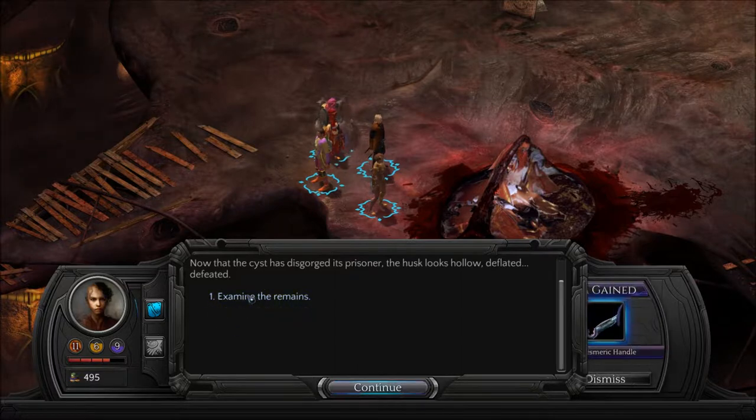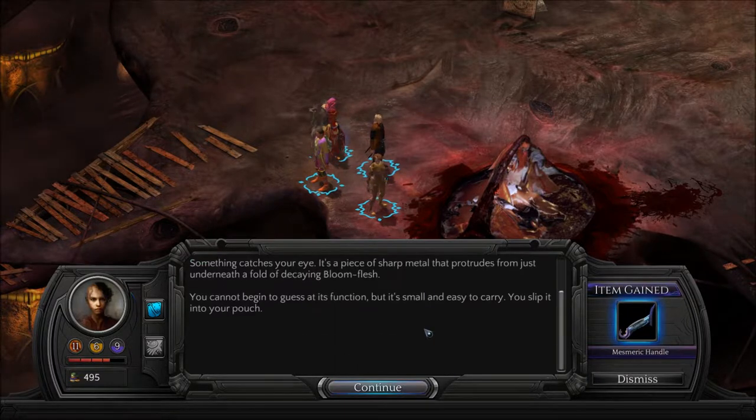Examine the remains. There's an object — Mesmeric Handle. Something catches your eye. It's a piece of sharp metal that protrudes from just underneath a fold of decaying bloom flesh. You cannot begin to guess at its function, but it's small and easy to carry. You slip it into your pouch.